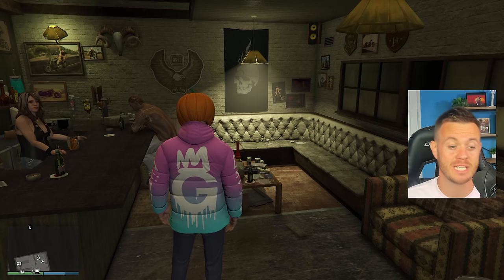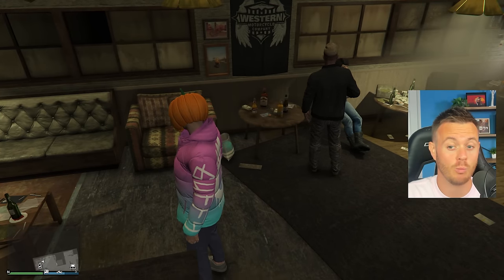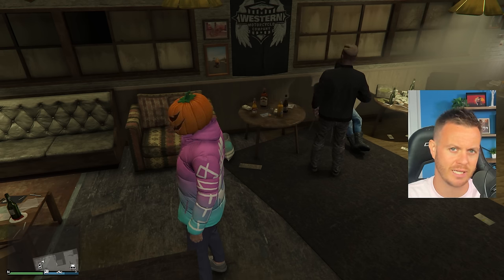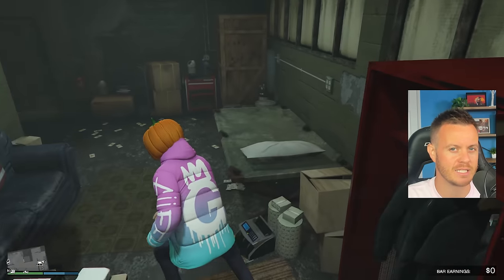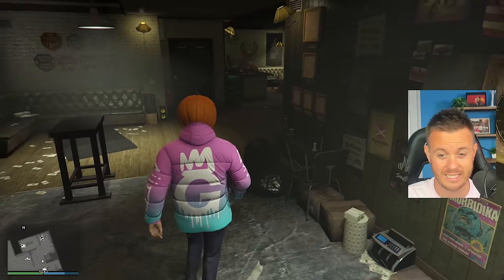So you're going to want to resupply this every four days in-game, which is about 192 minutes — just over three hours. Every three hours, you're going to want to do a resupply. Once you do this resupply, you can see there are people in your bar. With these people in your bar, you're going to make passive money — about 5,000 every in-game day.